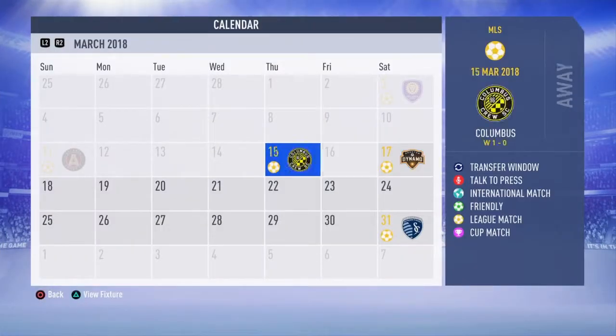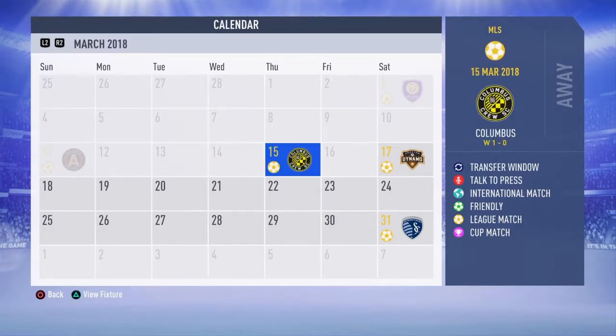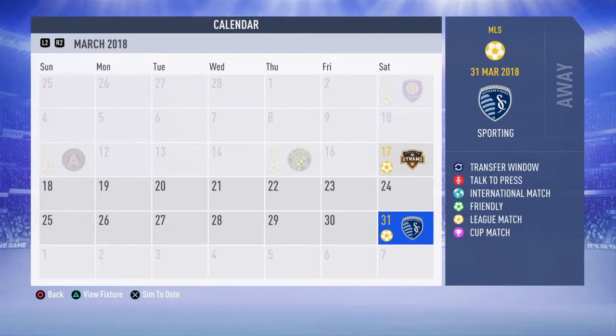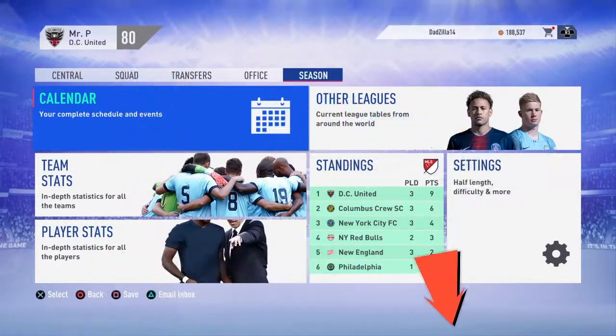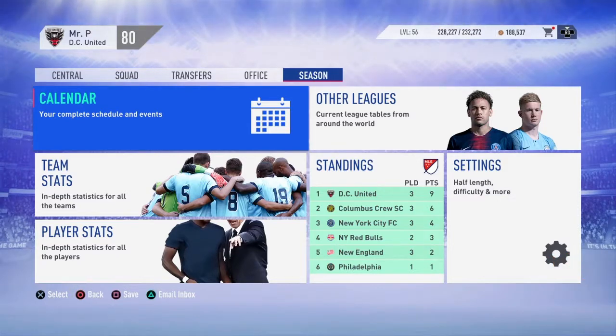We had 2 very tough games — taking on Atlanta, beating them 4-1 with a great showing in the second half, then going against Columbus Crew who definitely put up a fight. A draw would have been a fair result, but we come out with the win. In the next episode we'll be taking on Houston Dynamo at home and then Sporting Kansas away — another 2 hard-fought games. If you enjoyed this episode, hit that like button, smash that subscribe button — it definitely helps the channel out. Hit the notification bell and you'll be notified every time a new video comes out. Until then, I'll see you in the next episode.